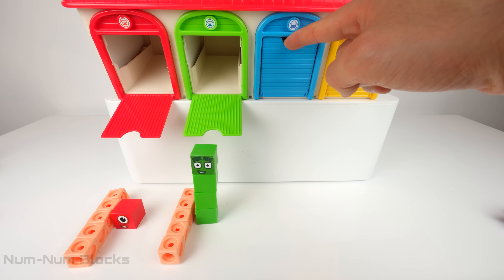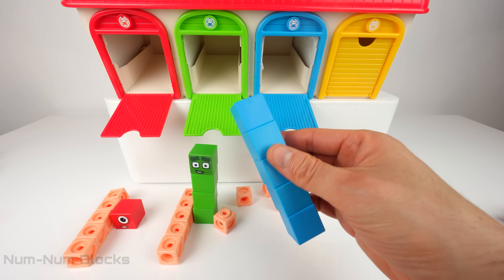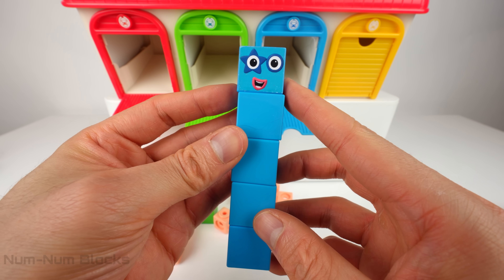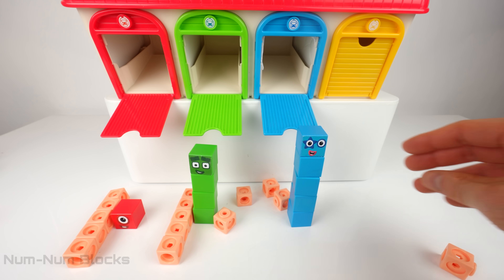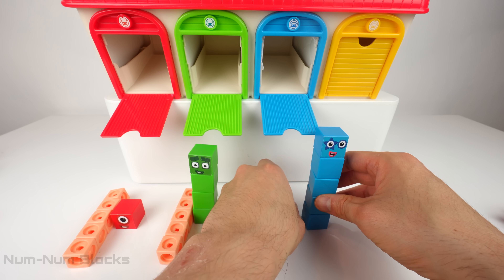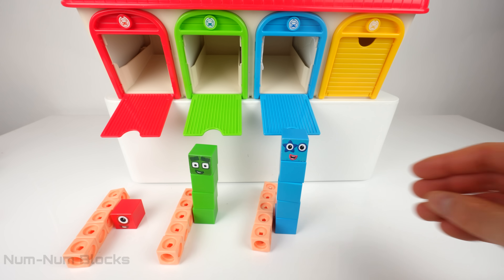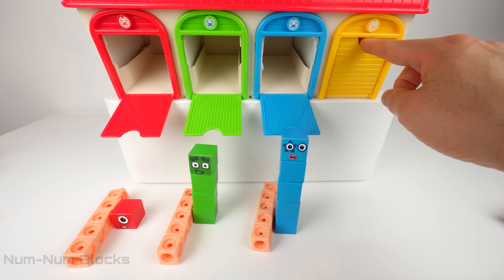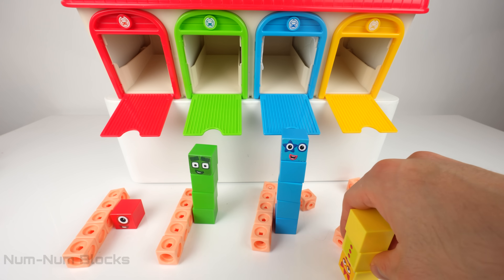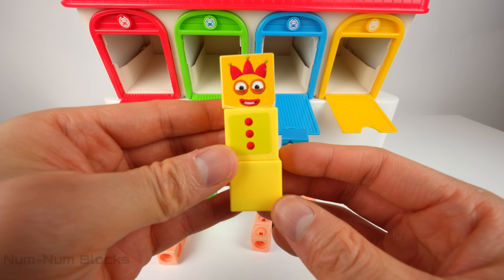Let's open the blue door. Do you remember who the blue number block is? It's number five. Welcome back, five! I feel so alive. And it looks like we have five more light orange cubes. I'm going to put them together — that's our third lot of five cubes. The final door is yellow. Who's going to come out? It's three. Welcome back, number three! Paint me yellow and call me a banana.